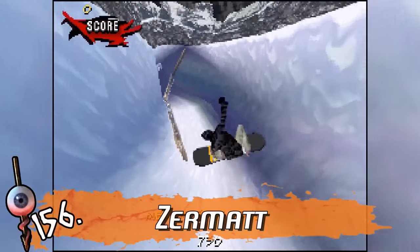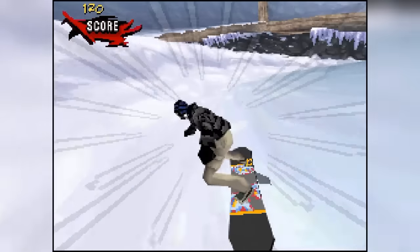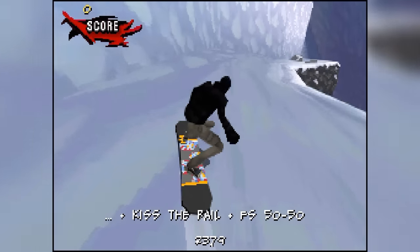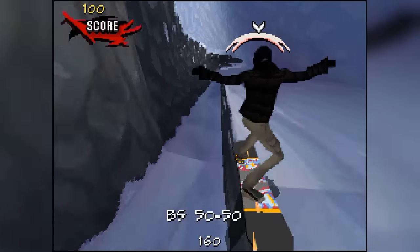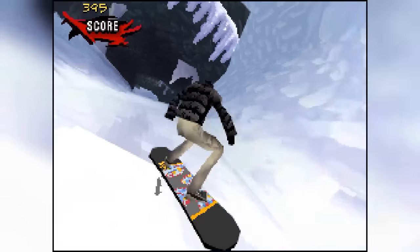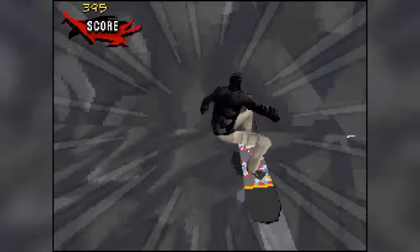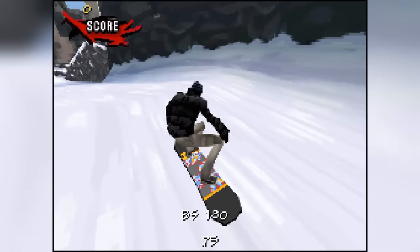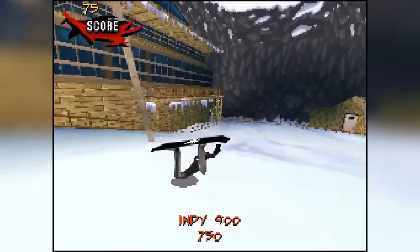Number 156 is Zermatt, which again comes from Motion on the DS. This snowboard level actually has some character to it with some big jumps to start off and split high and low paths. But while the other course was wide open, this one is so claustrophobic with even less hazards and stuff to trick off. And best of all, you can't even see the level most of the time. Thankfully you can get from top to bottom in less than a minute, so the pain doesn't last long — but trust me, it is excruciating pain.